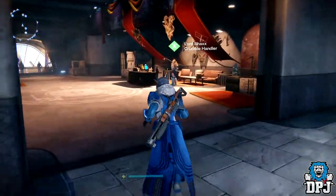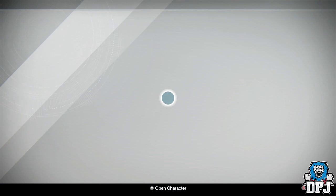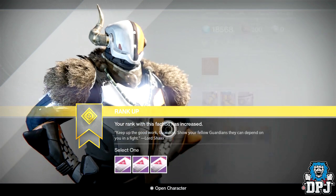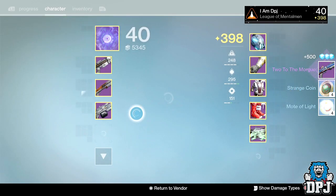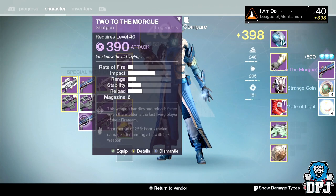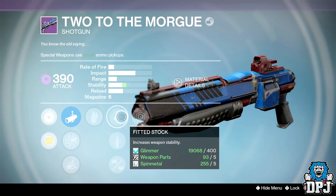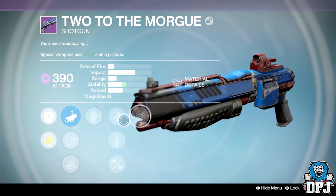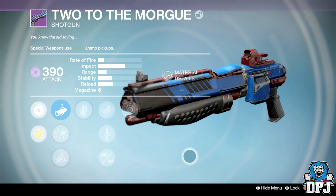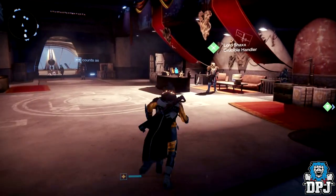Warlock PvP rank 41 — going for weapons. Got the Two to the Morgue, which I already own a much better version of. This roll is probably the worst possible — not too bad in one area but everything else is garbage.